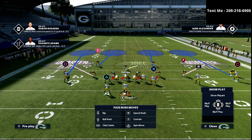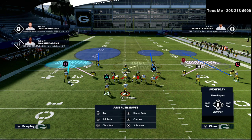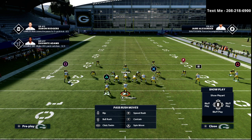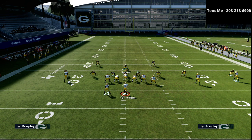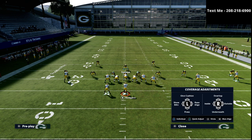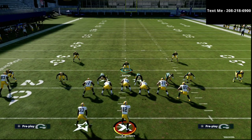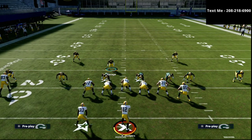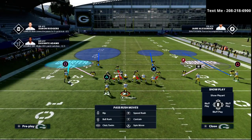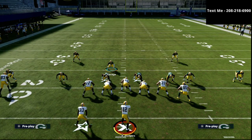It's really simple how this works. We're going to put the safety on the left side in a deep half, and the corner on the short side into a cloud flat — as you can see here. Then we shift our defensive line wherever it needs to go. I really like the spread, but if they're running the ball a lot, you might need to crash them left or shift them right depending on the situation.